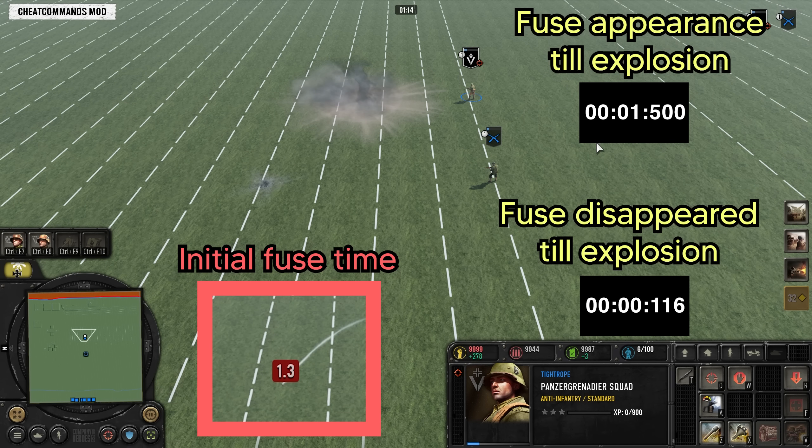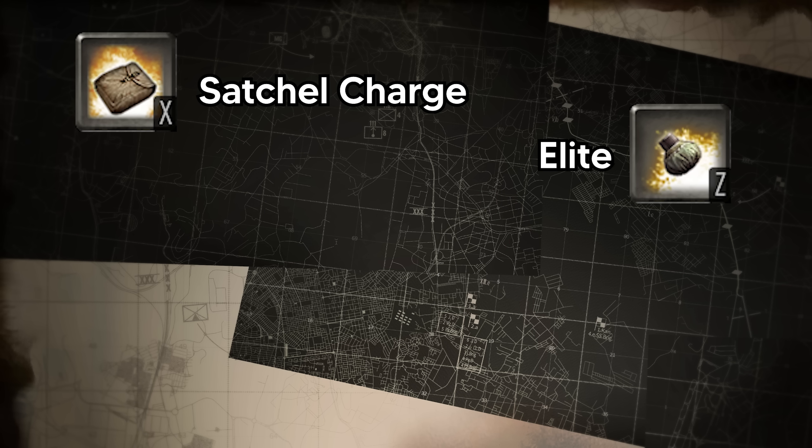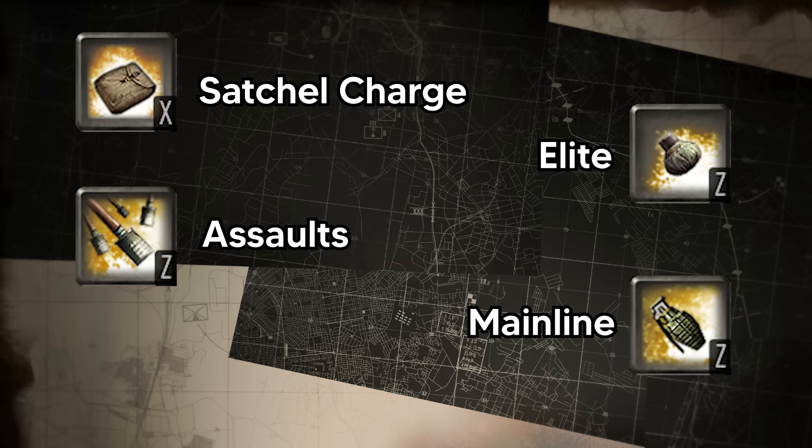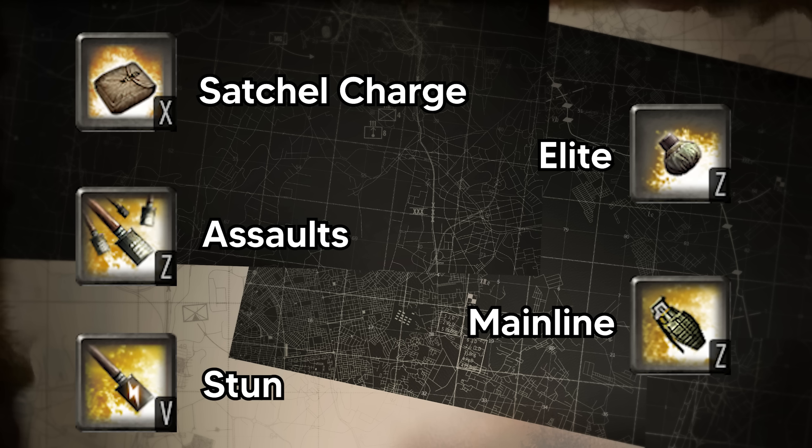The exceptions are the US Forces Paratroopers and the British Commandos with their cook grenades having a 1 second fuse, the Basilieri grenade having a 1.3 second fuse, and rifle grenades which detonate immediately upon landing.